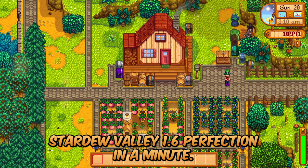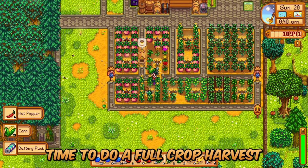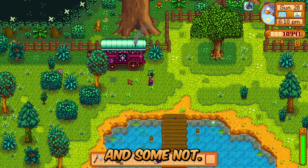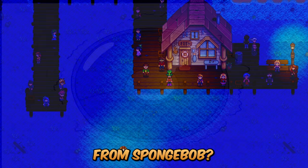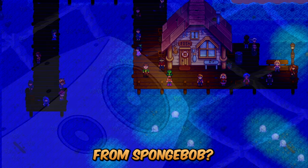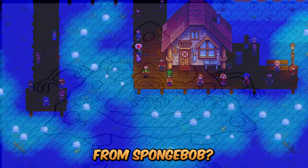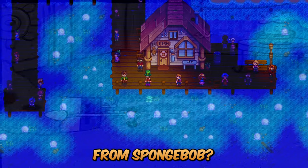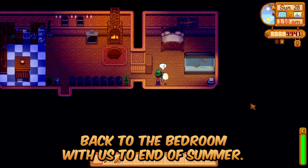Bikini Bottom came to visit today. Stardew Valley 1.6, Perfection in a Minute, Summer Day 28 — the final day of summer. Time to do a full crop harvest, getting to harvest everything all at once to end the season. It just feels more satisfying than having some ready and some not. Once again we moved Dorito back to the bedroom with us to end off summer. See you in fall, everybody.